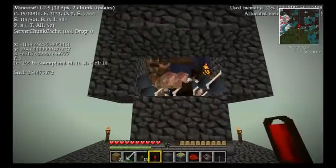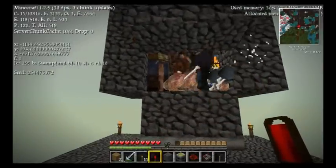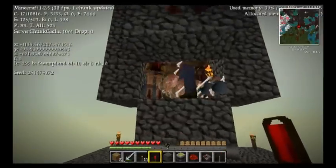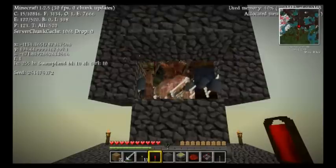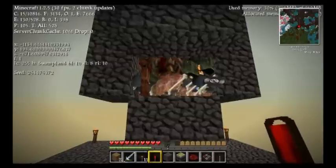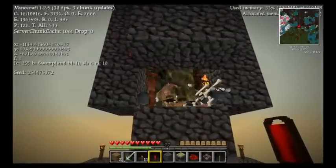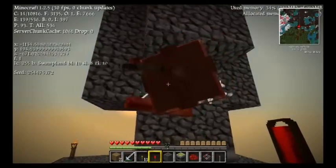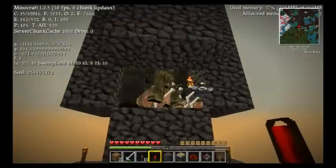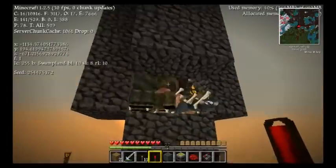You can make any mob grinder that reduces mobs' health to one heart into a CD farm using the same method. The mob grinder needs to produce both skeletons and creepers. Once they start shooting each other, if they have one heart left they will instantly die producing a CD. This is very important — if a skeleton shoots a creeper and the creeper does not die immediately, it will instead blow up trying to kill the skeleton, thus destroying your creation. That is very bad.